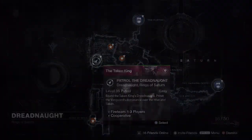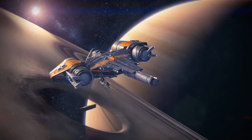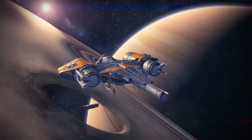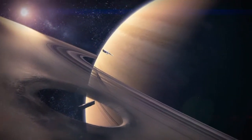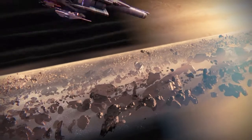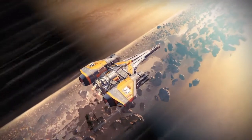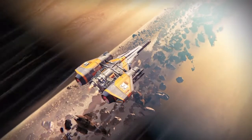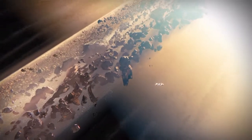Hey YouTube, this is another video on how to farm exotic engrams from the Dreadnought. The first thing you want to do is go to orbit, then go to the Dreadnought and go to patrol. This is a quick way to get exotic engrams with Xur's Three of Coins. Xur comes in on Fridays and Saturdays.